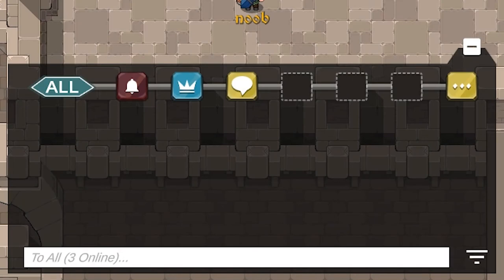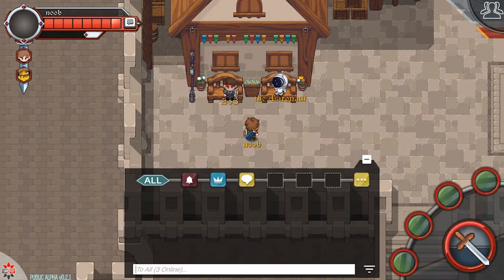Now that we've covered all the tabs, let's go ahead and show how it works. As a noob wanting to send a global message to everyone, you click the All tab and then type a message. The noob will get a response depending on who's online.